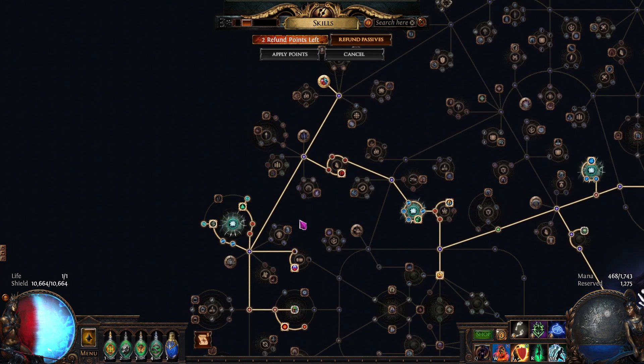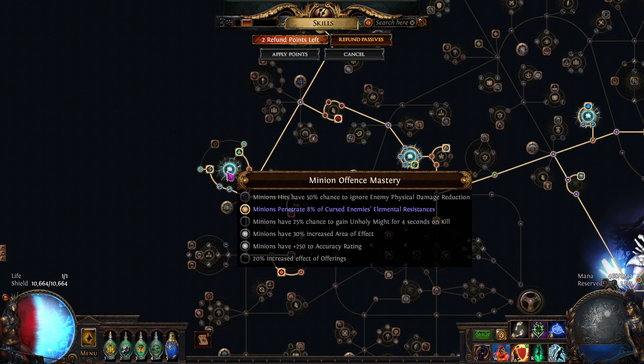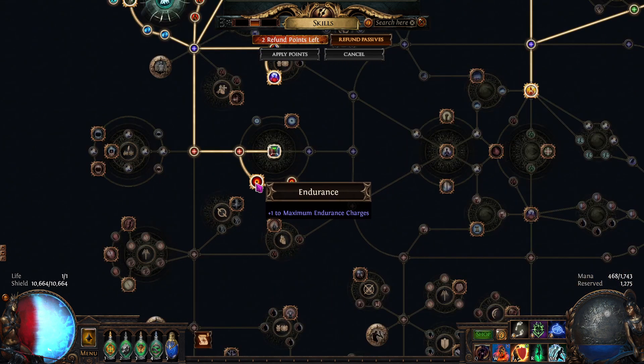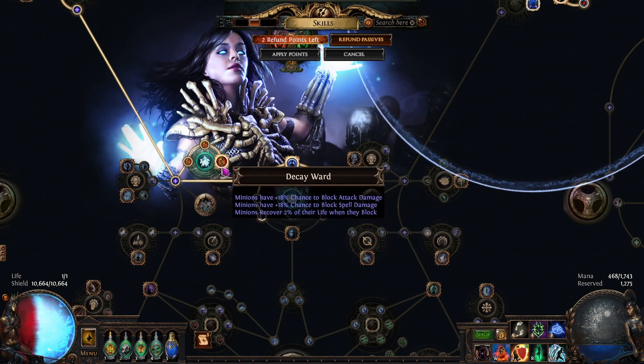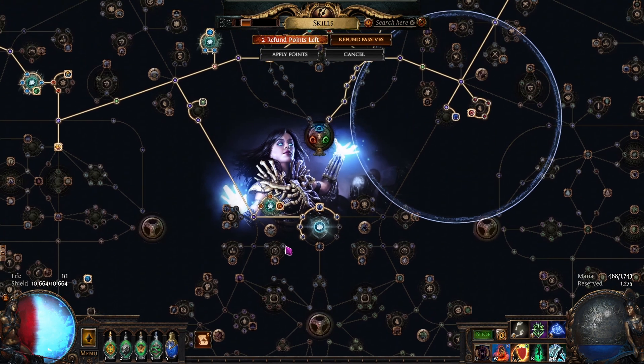Picking up Zealot's Oath and the generic minion cluster. For masteries: cursed enemies take extra lightning damage, 30% increased area of effect so minions hit a wider area, and flat accuracy since there aren't many places to get it on this build. Then the extra endurance charge node plus endurance charge generation and duration. Watcher's Eye gives all res and recovery rate plus a bit of ES - good value. Finally, picking up the Keystone so your AG using a shield gets close to block cap and recovers all its life when blocking. The cluster down there is also your biggest ES cluster, so it's very good value.